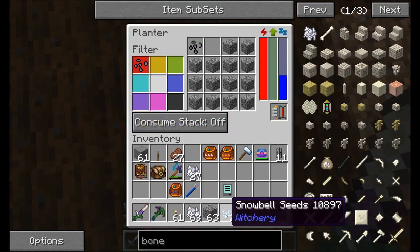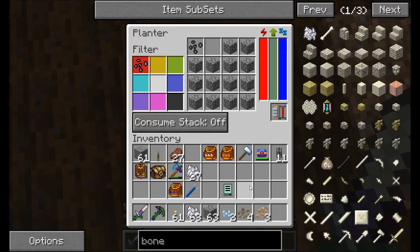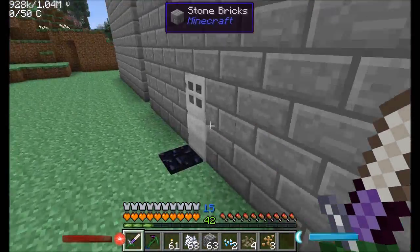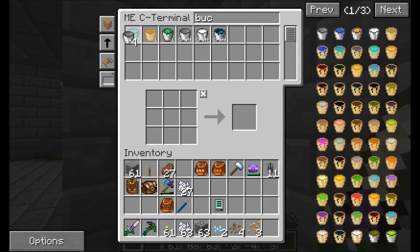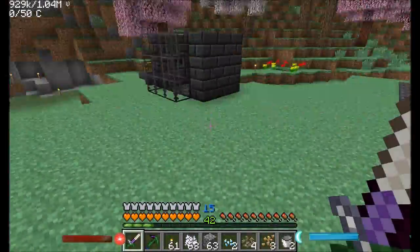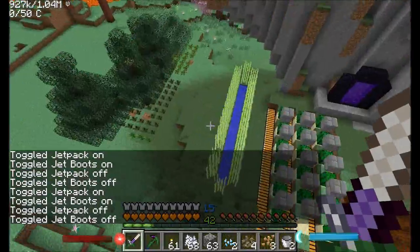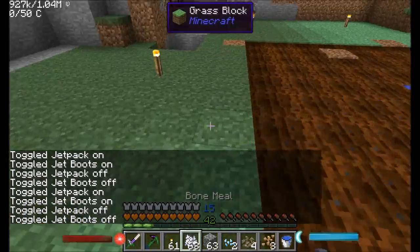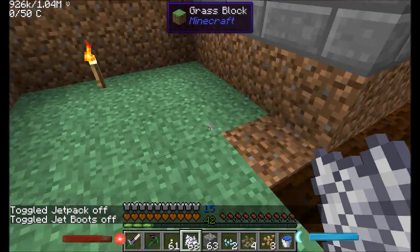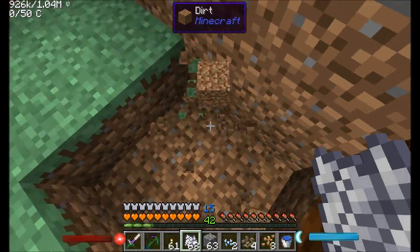I'm trying to decide exactly how I want to set this up. I'm not sure if this planter is going to be able to plant the water artichokes — that's the one I'm a little concerned about. Why don't I get myself some buckets of water here and make myself a quick infinite water source? I had one right here and said I don't need this anymore, and then one episode later — oh yeah, I guess I do. I'll put it here just to be different.